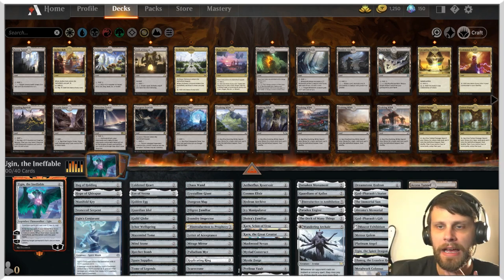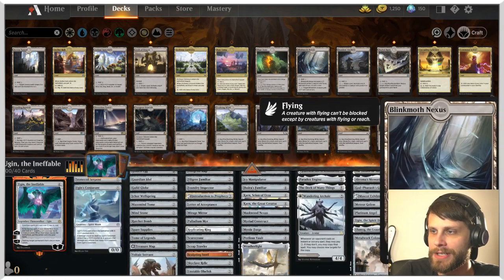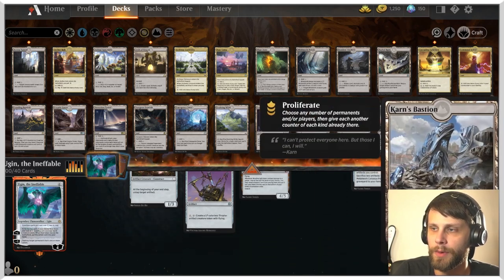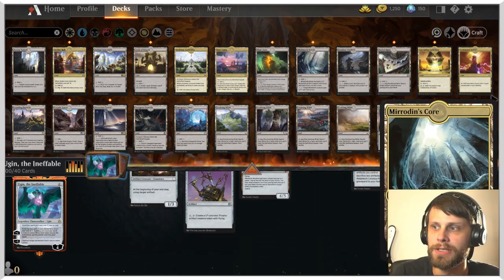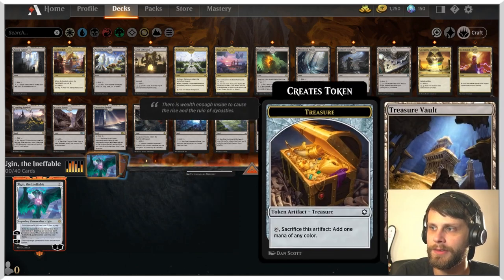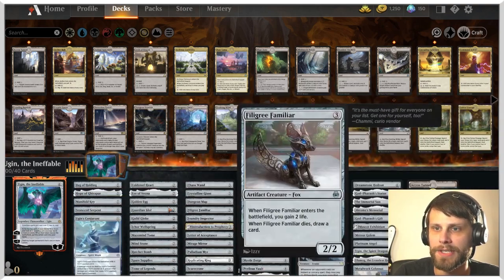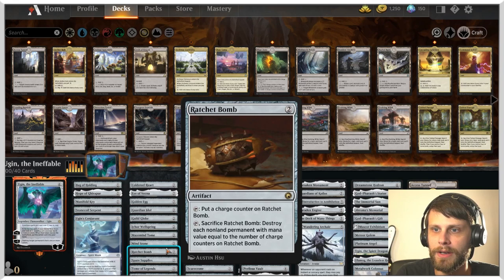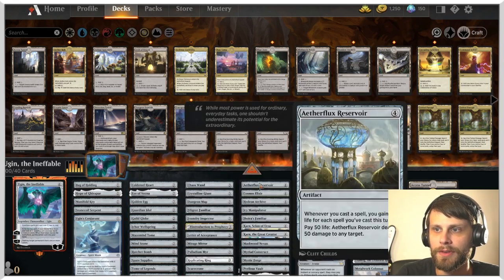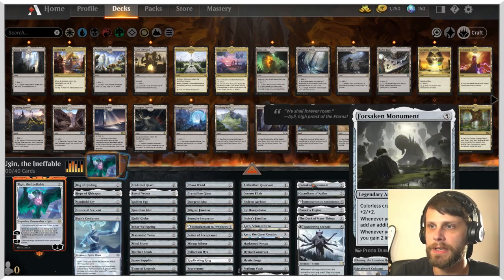Ugin the Ineffable is obviously colorless, so the idea here is that this is a mono-brown build. This gives us a lot of tech in the lands because we don't have to worry about colors. What that allows us to do is really go crazy with the colorless lands. Artifact Ramp is very real — we have quite a bit of that with things like Mind Stone all the way through Coldsteel Heart, just to help ramp us into some of the bigger spells.